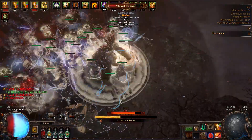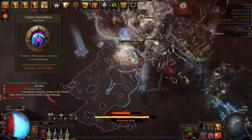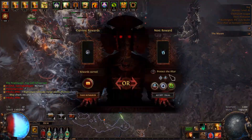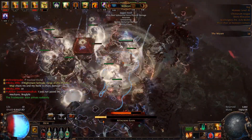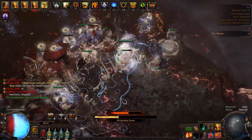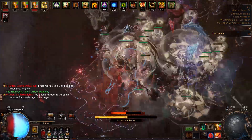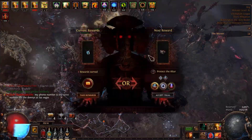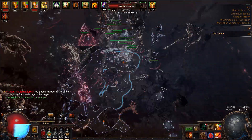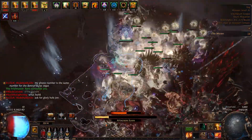As you can see in the various clips in the video, I chose to transition into the CI version of this build. I was only able to do this once I reached level 95. This required a complete reshuffle of my gear and passives, as well as some more currency. I also plan to transition into a pure Herald of Purity version of this build once I get the required gems. I intend to show you all how I completed these transitions in a future video. Thanks for watching, and I will see you in the next one.